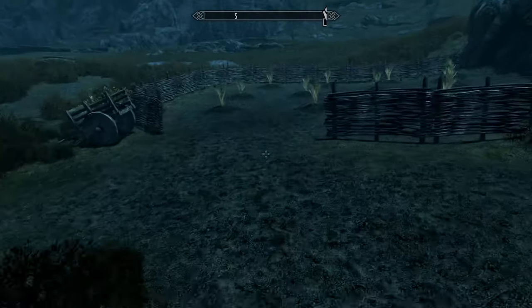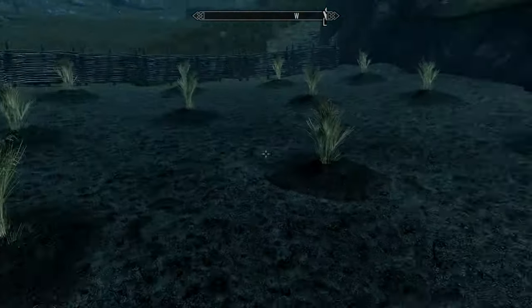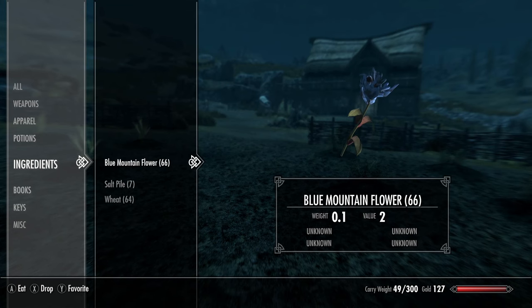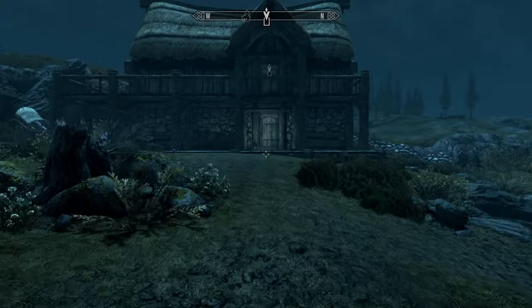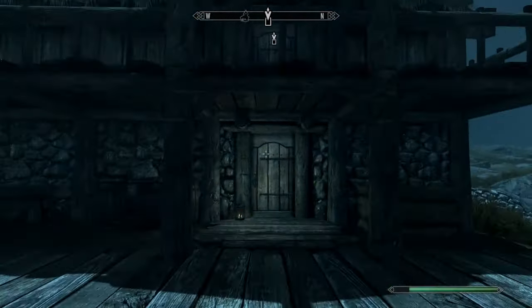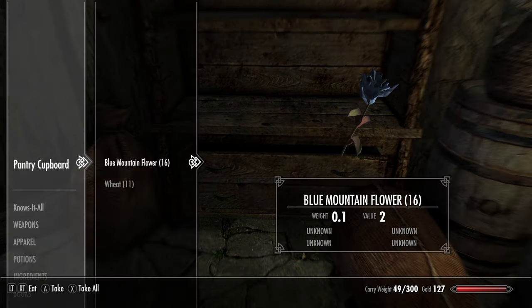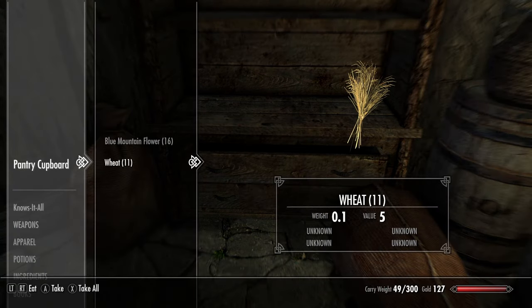This is where we get really busy. We're going to harvest all of it. After harvesting all ingredients, we will have a total of 64 wheat and 66 blue mountain flowers. Now that we have our ingredients, we are going to head back inside. As we hired farmhands, we will also have extra crops in this cupboard.